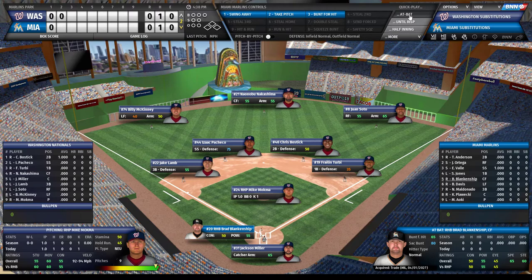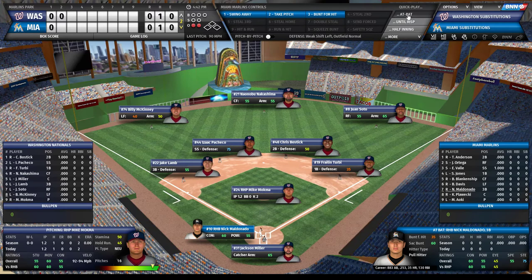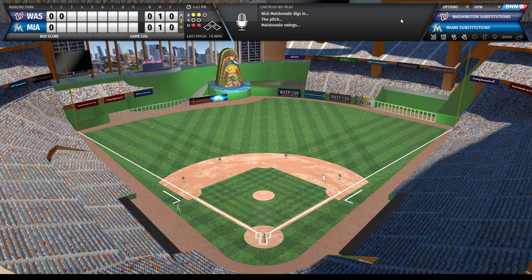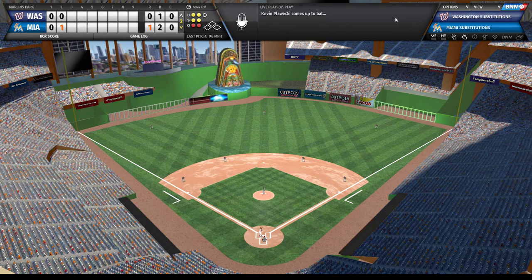As a manager you definitely have to ask yourself how your starting pitcher is looking. We get a pretty hard hit but an out, then a strikeout. Then it happens - a ball goes deep and it's gone! We've got a 1-0 lead. Nick Maldonado my first baseman, and Kevin Floecky my starting catcher who actually just broke his hand in real life, is off to a fantastic start. 1-0 lead - let's keep it going.